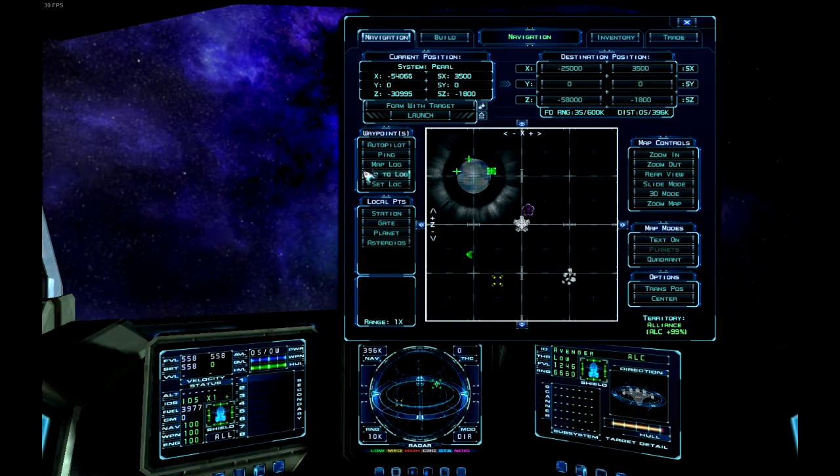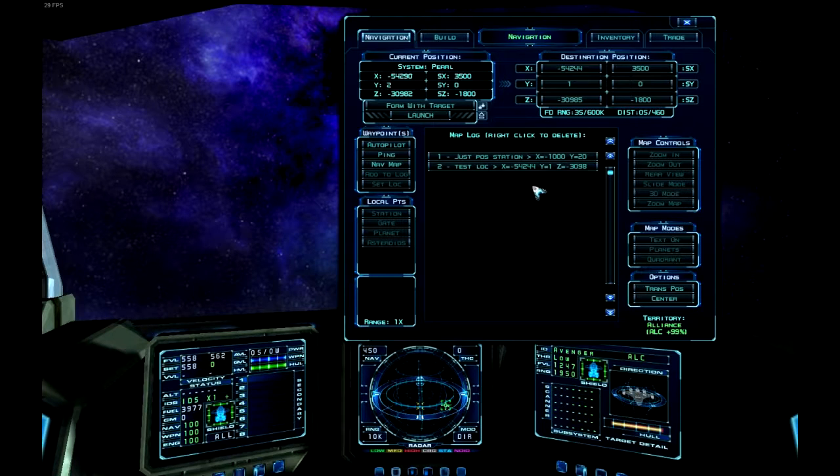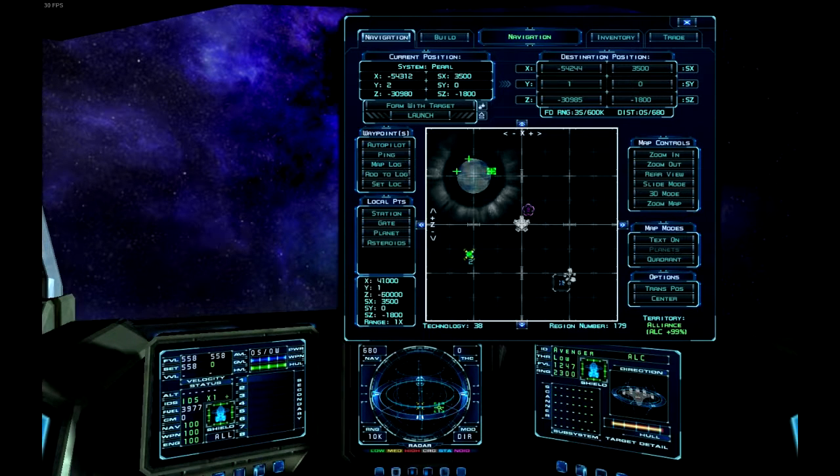We have waypoints over here. This gives a little bit of control — you can activate the autopilot, and you can ping, which adds a little dot to where you are, though I've never seen it be particularly useful. You have the map log, which I'll explain in a second. First, I'll do 'set location', which sets the navigation pointer on my current location. Then 'add to log' lets you write a small description — for example 'test location' — and it adds that to the nav map. You can then click it to send you back to that nav location, making it easy to save frequently used jump coordinates.